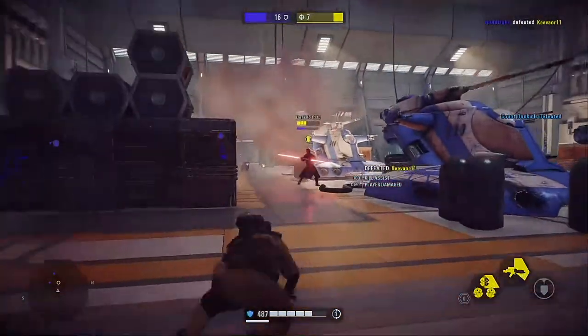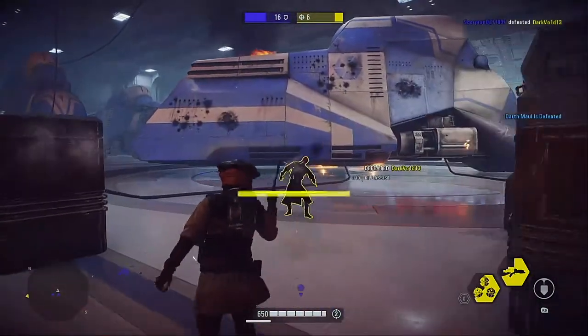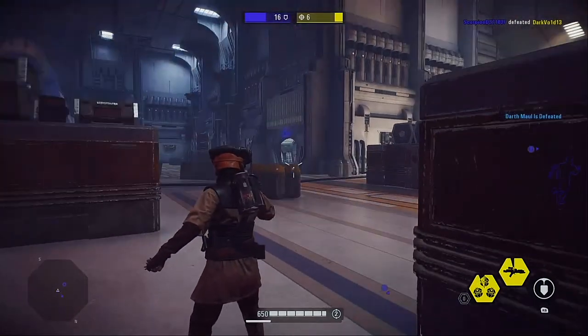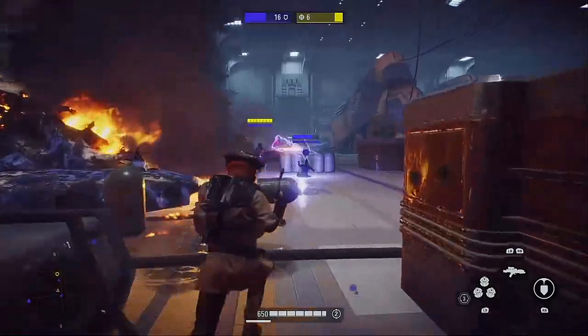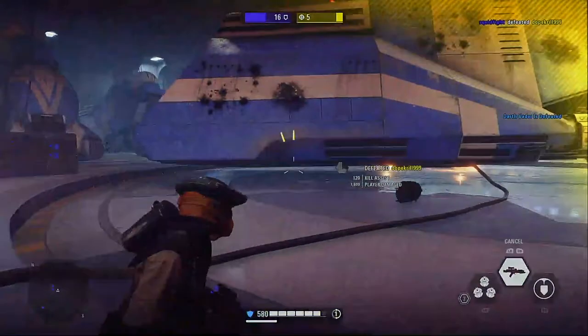If you're a blaster, just watch out because low-level sabers will go after you. So just use your high-damage abilities to your advantage. With Leia, just use your detonators, knight charge, and shoulder charge to eliminate them if they rush you.